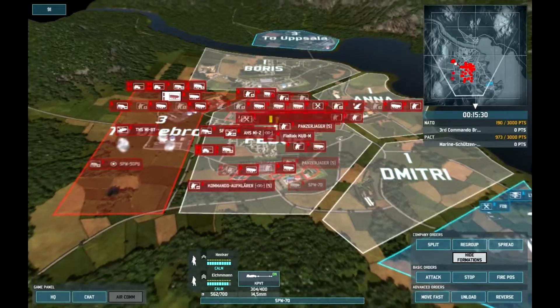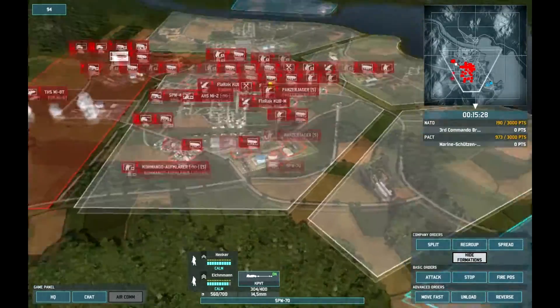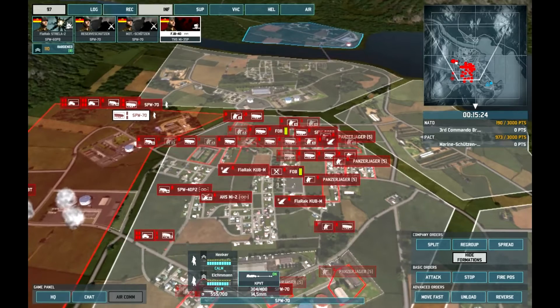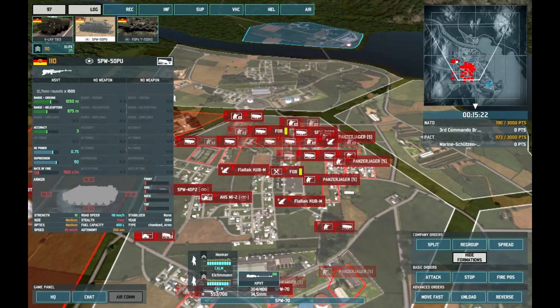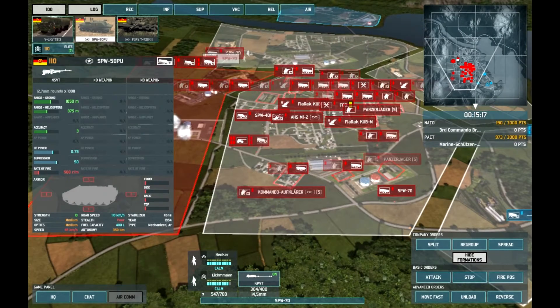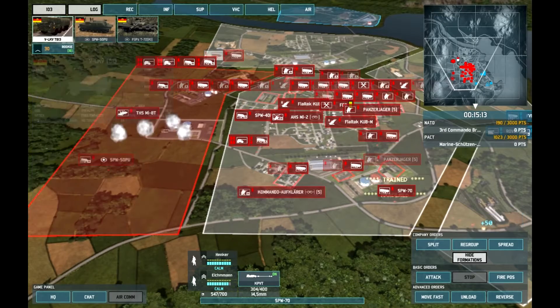So that's pretty much the last objective for today's battle: to push into Fedor, push into Boris, capture them safely. The SPW commands are quite cheap actually - they're not a tank unit, only 110 points, and they have armor on all sides. Speed's quite abysmal, to be fair.